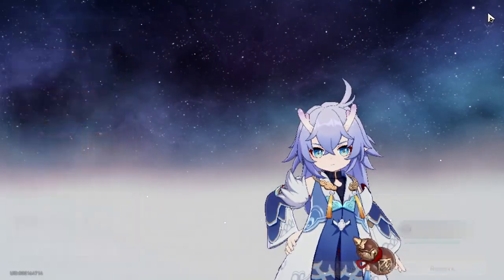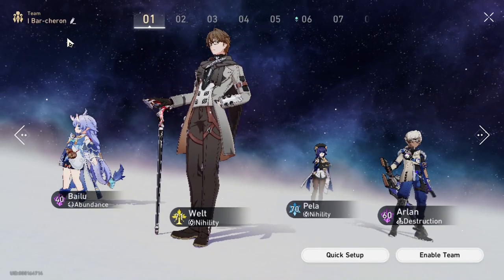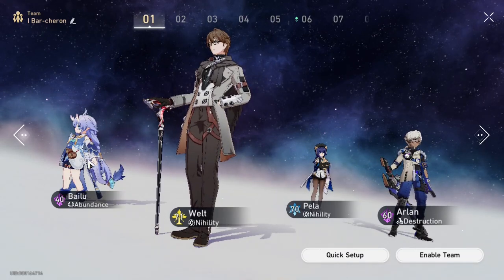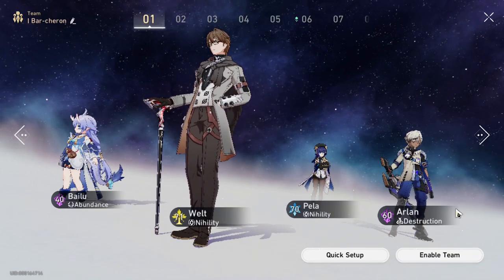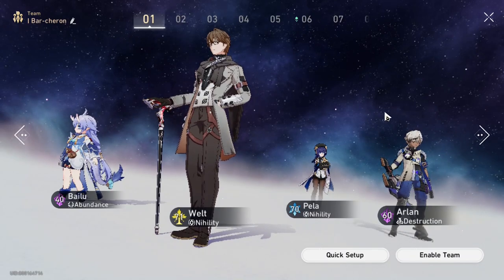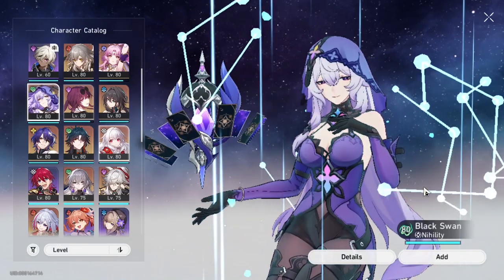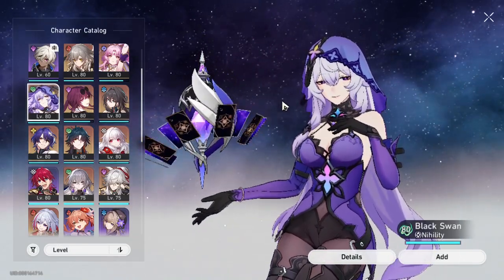I want to talk about team comps. I have my Bartender/Acheron team right now. If you want to play this — assume this is Gallagher and this is my Nihility unit — I have Welt, Pela, and my stand-in for Acheron which is Arlan. You can substitute Pela for a unit like Black Swan because both of them have defense percent shred.